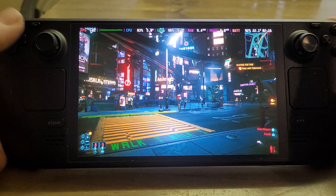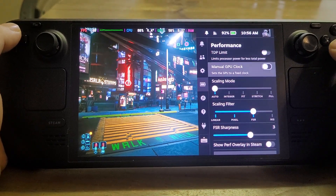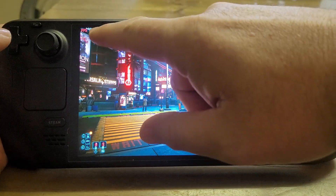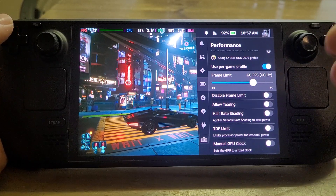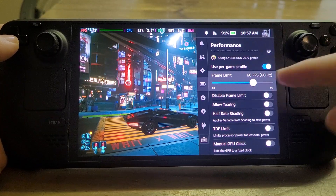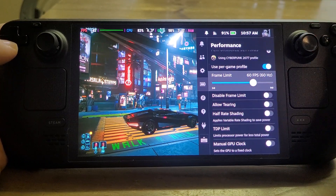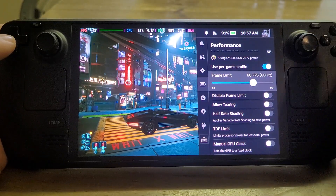That doesn't mean the Steam Deck screen isn't any good — it's absolutely fantastic. The way we adjust the frame rate on the Steam Deck is manually. If we go into the settings, we can set the frame limit. At the moment it's set to 60 frames a second. If the game's running at 40 frames a second and the screen's at 60, things might look a little bit jumpy. You could reduce the frame limit to match what the game is doing, which would save battery life and may give a smoother experience.